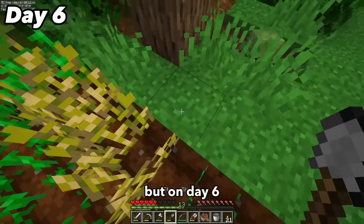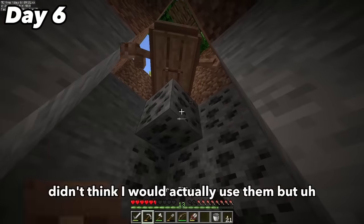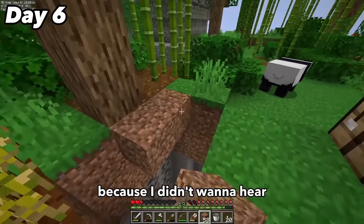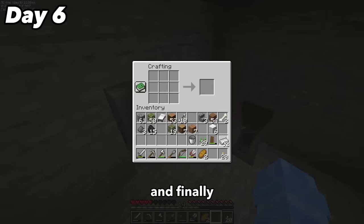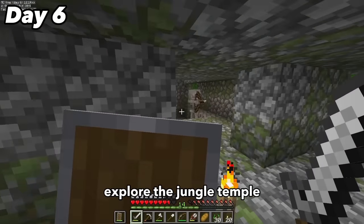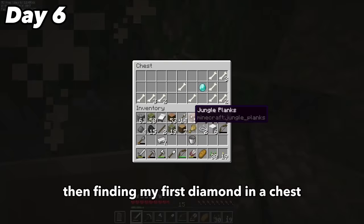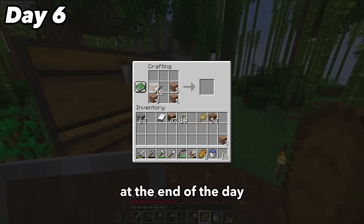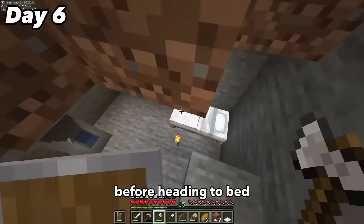On day 6 I trapped a zombie villager in a boat to maybe turn him back into a normal villager. I didn't think I'd actually use him but thought it would be nice to have him anyway. I dropped him down several blocks so I wouldn't hear zombie noises all day. After that I took my iron out of the furnace and finally made myself some iron armor. With that armor came a new level of confidence, so I built up the courage to explore the jungle temple once and for all. Inside I took out a skeleton, slowly killed a creeper, and found my first diamond in a chest, though the other chest was garbage.